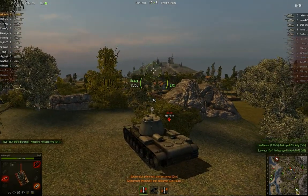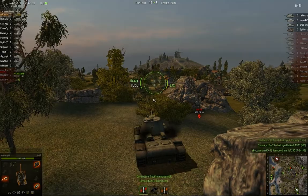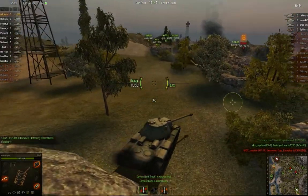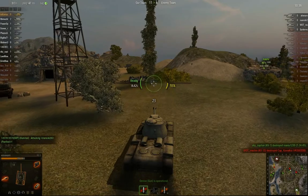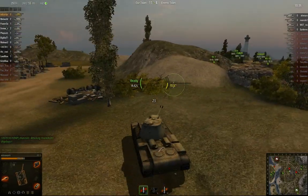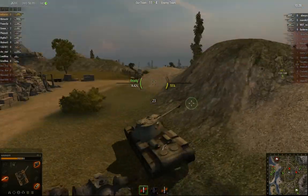My tank just got hit by arty and there's nothing I can do about it — that's the most annoying thing. I'm a big target, I move slowly, I can't really get away. The Hummel manages to hit me again. Thankfully I have a lot of HP and armour, which means I can survive a couple of arty shots depending on their tier. But he's damaged my gun in the process.